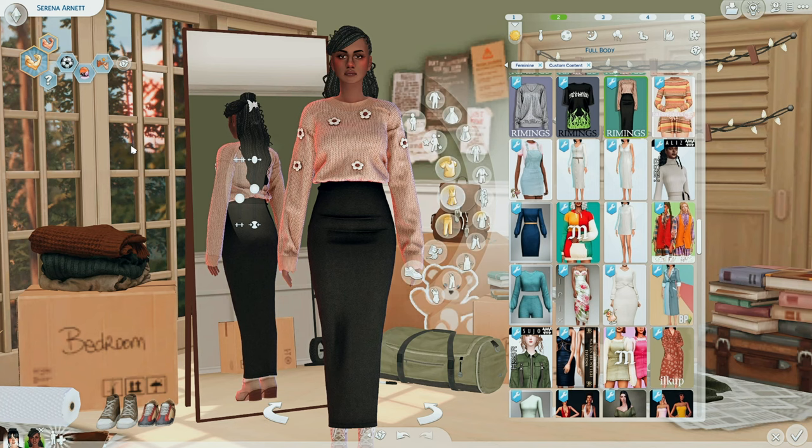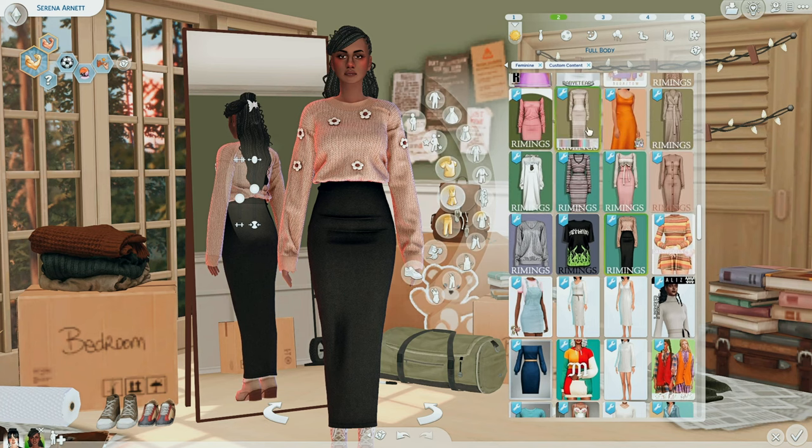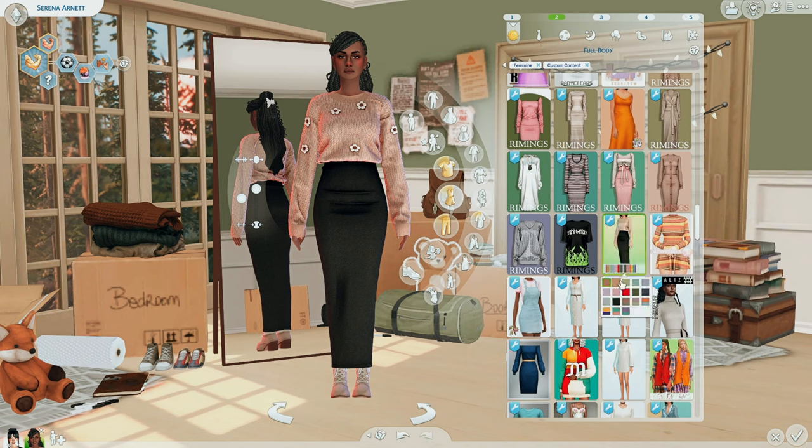This is the Flower Knit Sweater Dress by Rimmings — another creator I've been obsessed with lately. This one is new on the market. The skirt stays black throughout all swatches, which I wish could change, but I'll still use it. It has two-tone sweater options which I love. I'll probably keep it muted — the browns and pinks. I really love the gray. This is by Rimmings, go ahead and pick it up.